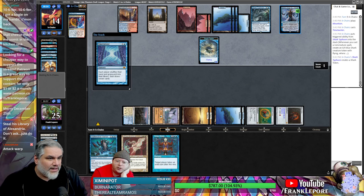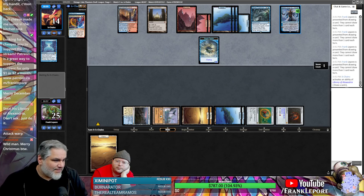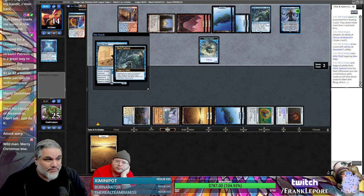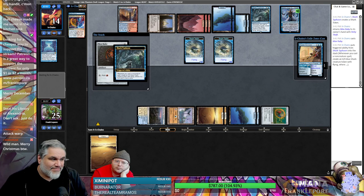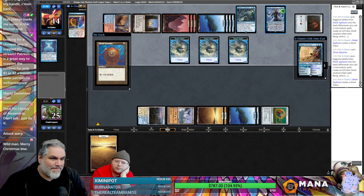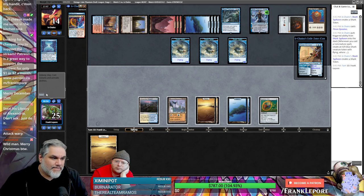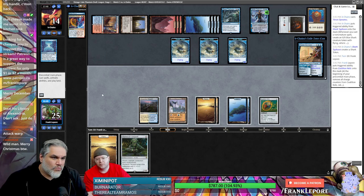Just in case — they'll still need to kill that Shark. Time Twister — that's fascinating. They had seven cards and they have Narset out. Oh boy, gotta love Narset.